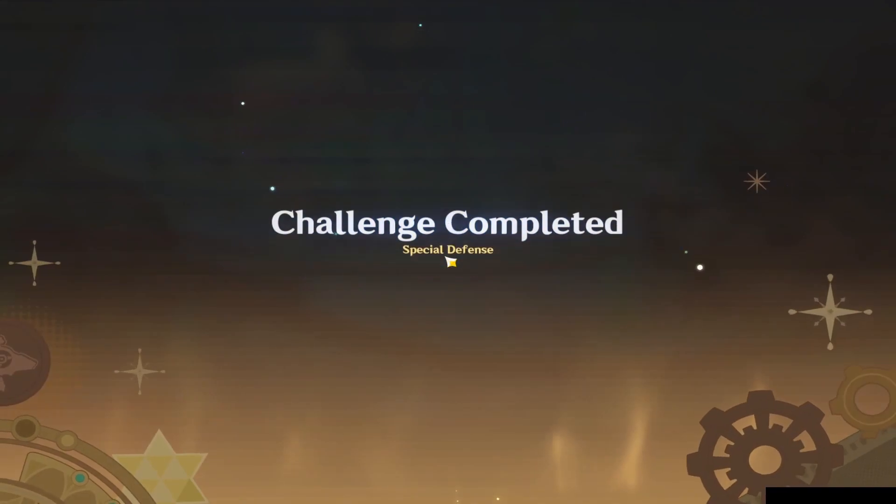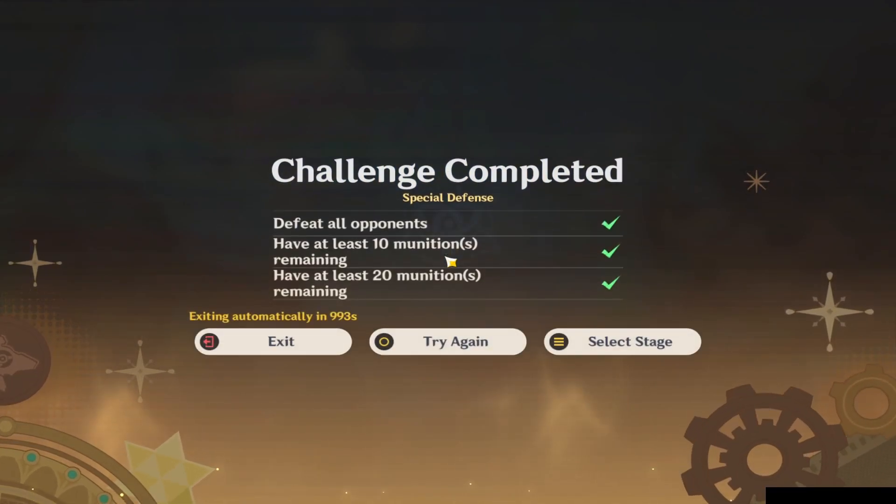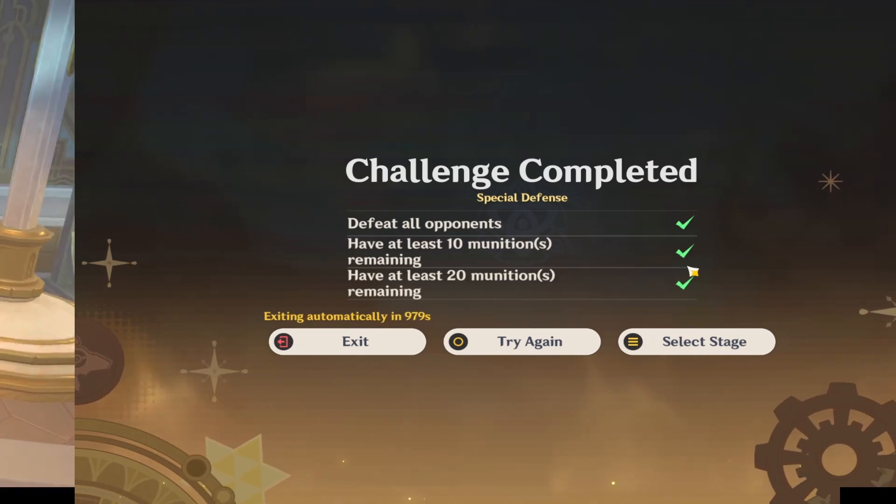That's it — it's that easy. Easy peasy. Start with the bridge, then go to the right, middle, left. That's all it takes. Get all three and let's move to the next event.